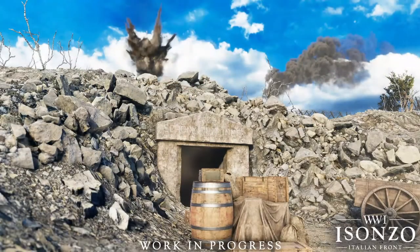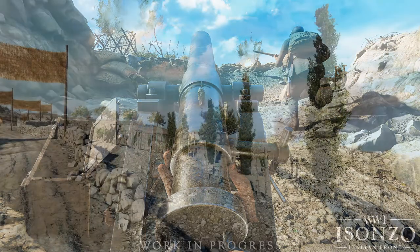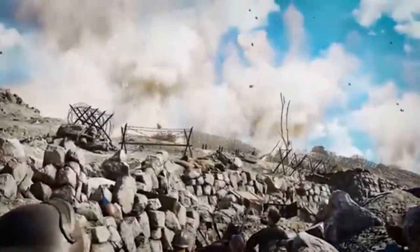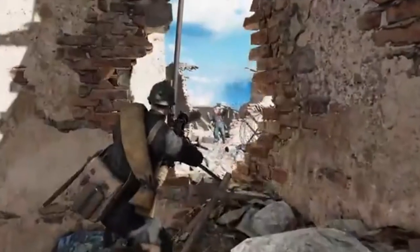Now let's talk about gameplay format, because it's probably safe to assume that the way each game is structured will be different than the other two games, just how Tannenberg's objectives were very different than Verdun's. The exact words used to describe the offensive mode are: one team is tasked with assaulting defensive positions and completing a number of objectives, while the other team will try to stop them.